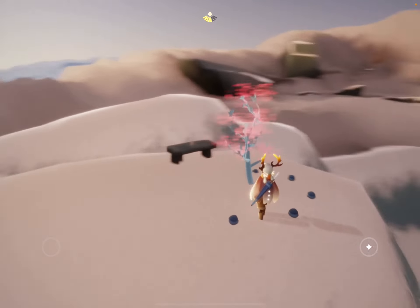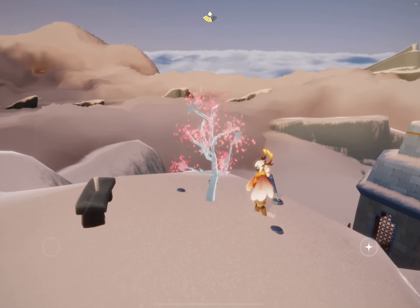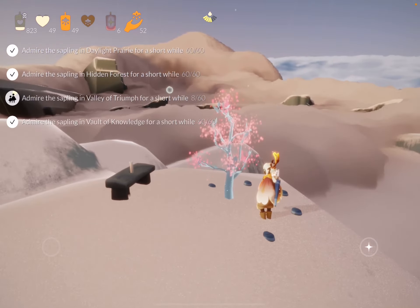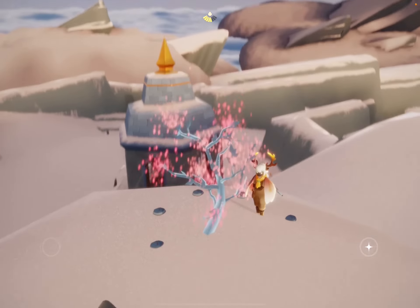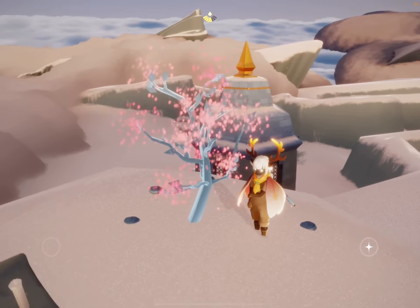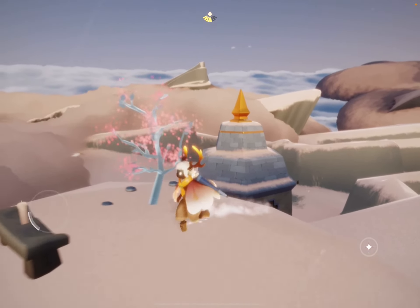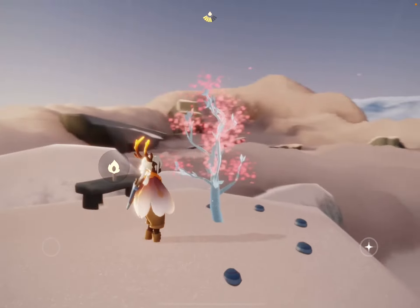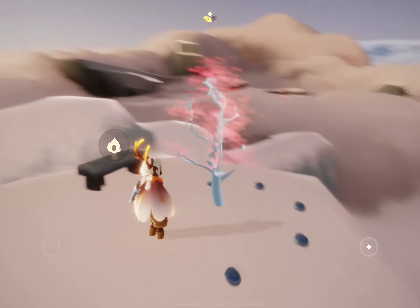You don't need to sit on the bench if you don't want. See? Pretty little sapling. You can move around, just stay near it. Or sit on the bench, it's up to you.